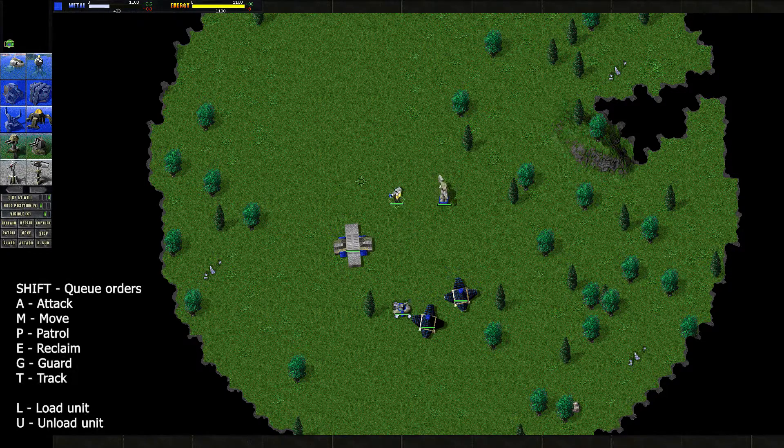First up, just A for attack. With an offensive unit selected just hit A and click around to attack some places. I use the left click interface for TA because I'm a bit old school like that, so just left clicking is move, but you can also use the M key to actually move units around. Holding shift is your controller for this to queue up orders. So I can go M and then hold shift and queue up a chain of move orders here for the commander, and he'll follow this path until it's done.